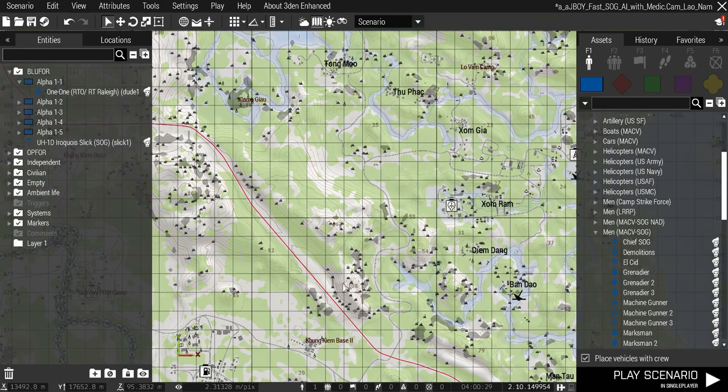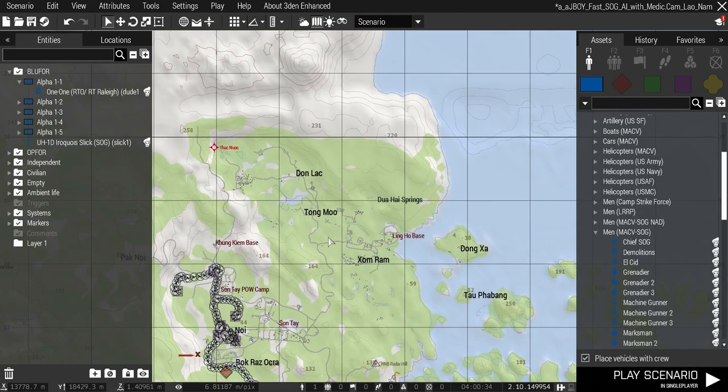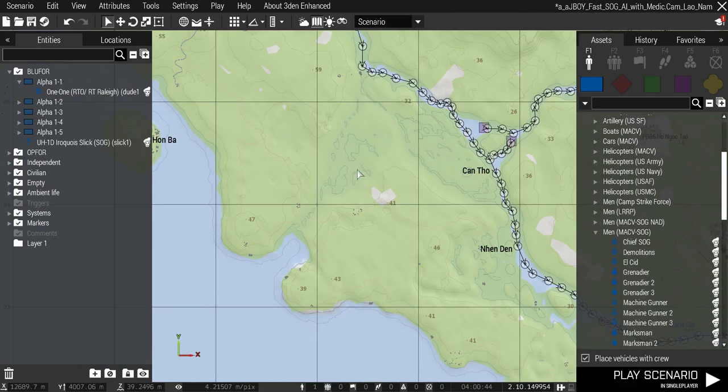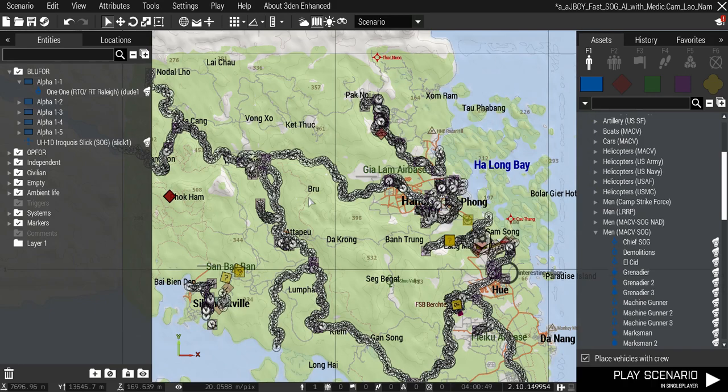The parts that aren't supported are because I haven't got around to collecting the data yet — those are the rivers in northeast Vietnam, way up there, and south of the main Mekong River. So this part of the delta, which has rivers and swamps, is not supported, but the vast majority of Cam Lao Nam is supported.